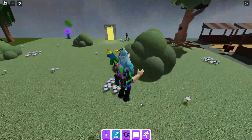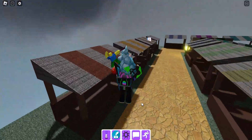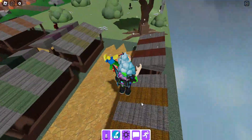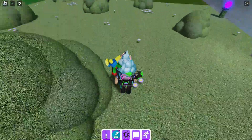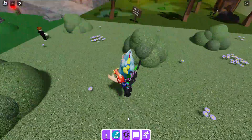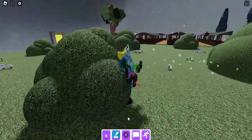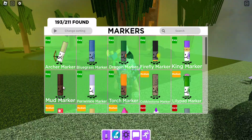Hey guys, welcome to another video! Today we're back finding the markers — markers 40 through 50. Let's get started. The first two markers are in Washable Kingdom. I'm assuming you know how to get here. First we've got the mud marker.